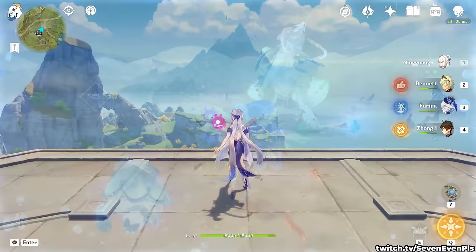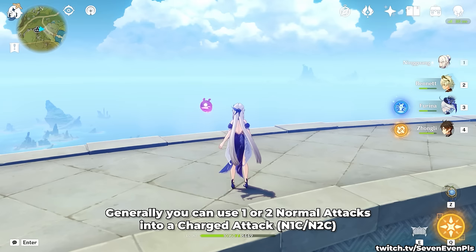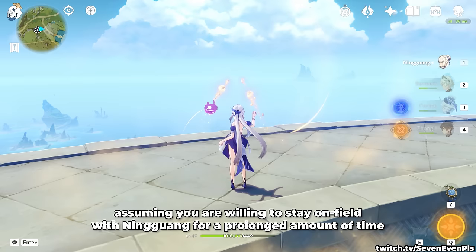The general approach to your attacks can be to spam click the attack button while holding a movement key. The difference is quite noticeable and when done perfectly it feels like having a strong attack speed buff. Generally you can use one or two normal attacks into a charged attack, assuming you're willing to stay on field with Ningguang for a prolonged amount of time.